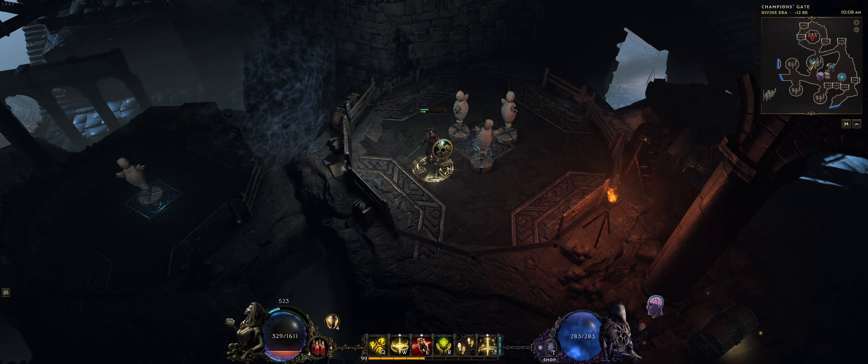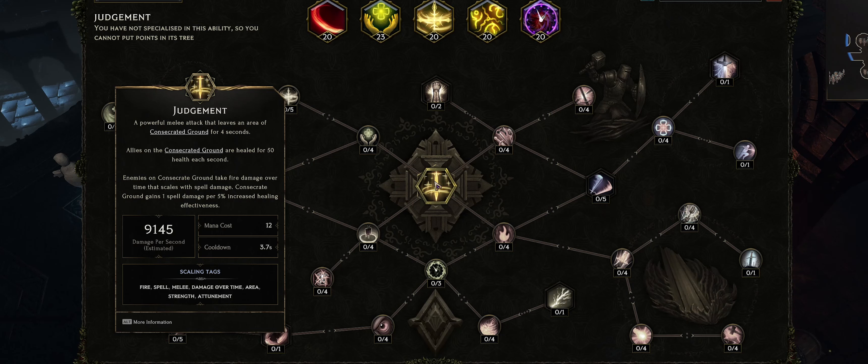Hey guys, doterian here. Let's quickly talk about how to scale damage on Hand of Judgement. So we have Judgement here, which is a paladin skill. This skill is split in terms of damage where the paladin will do a melee attack and then leave an area of consecrated ground afterwards.